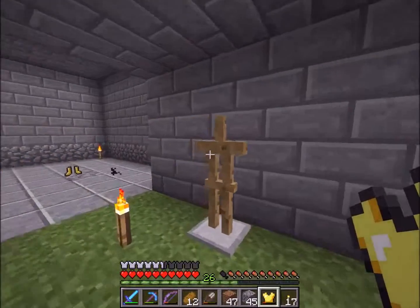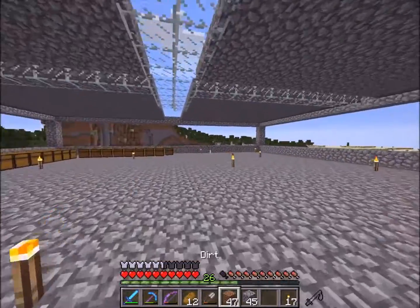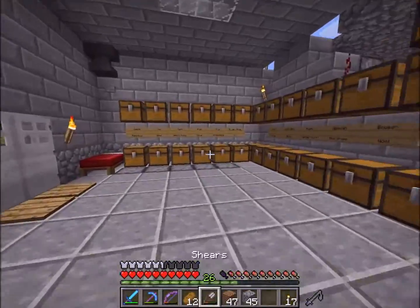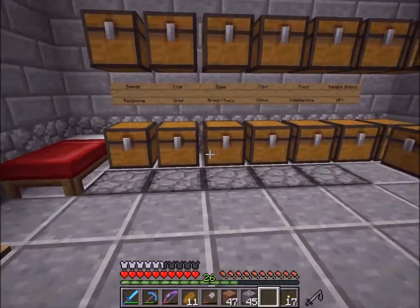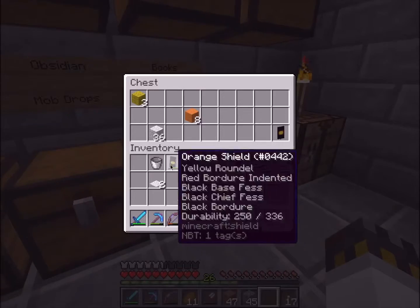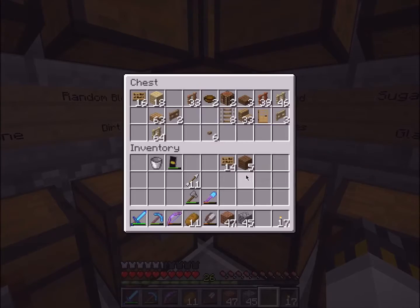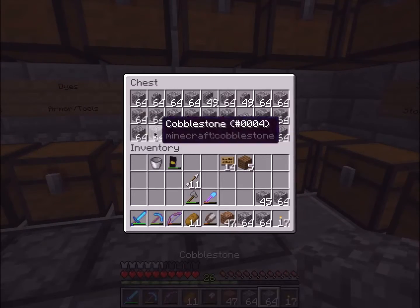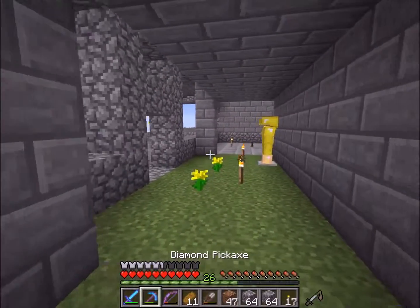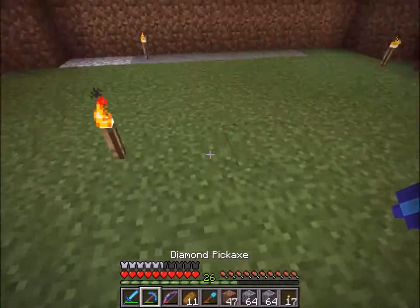We've got feather falling three boots from our zombie XP farm - I should show it this episode since you guys haven't seen it yet. I want to set up an ice farm, and I think over by the zombie XP farm would be a good place since we already have a portal there. I need a place we can get ice from. Let me grab some signs to mark things, a bit of cobblestone, and an extra bucket.